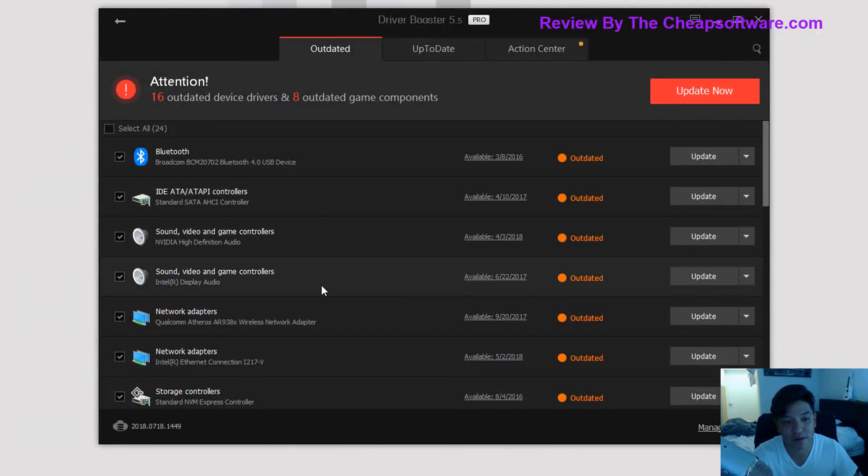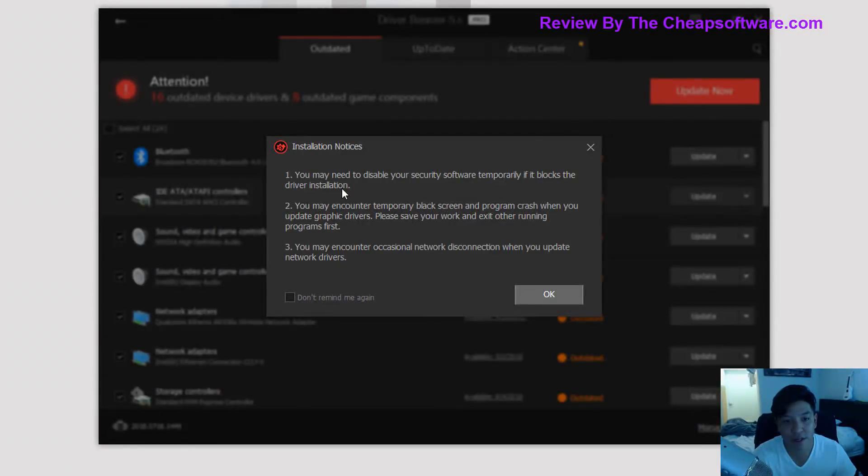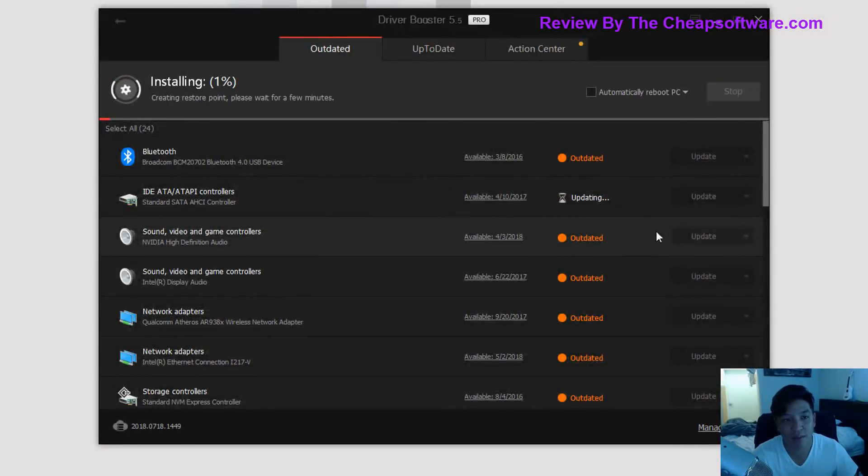Let's say I just wanted to update these drivers right here — the AC controller — I'll simply hit update. It's going to show some warnings because some things may block it. It's going to install the driver and also create a restore point, which is important for the safety and security of your machine. What that does is provide you a point to back up to, so if there's any issues with a driver it'll create that backup moment for you.